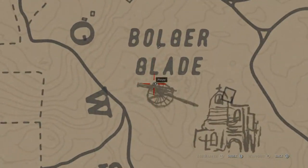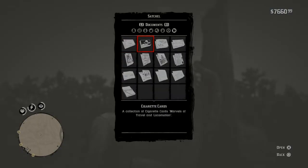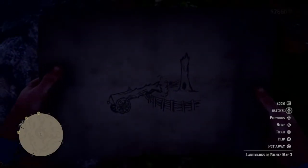Right where my player is on the map is where you can find it. It's just below the L in Blade — take a look at the map.